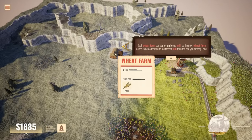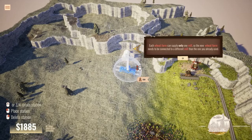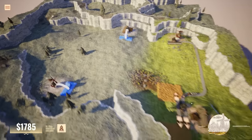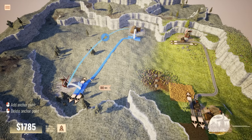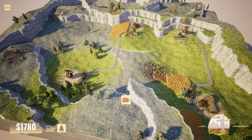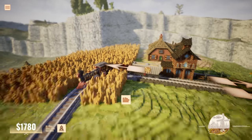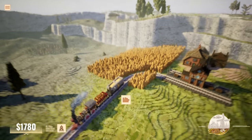So the new wheat farm needs to be connected to a different mill. This wheat farm needs to go to this mill - got it. Let's put a station in here and a station over here. I want it to be a straighter track. There we go - freight! We got wheat farms going to mills. Why is this so fun? I am absolutely loving this! Look at the little voxels - the train looks so good, absolutely adorable!